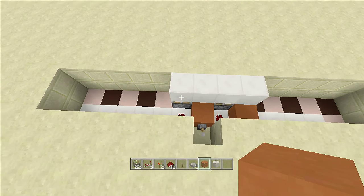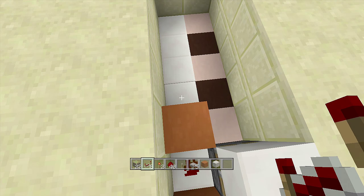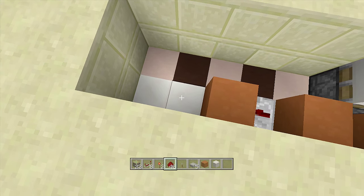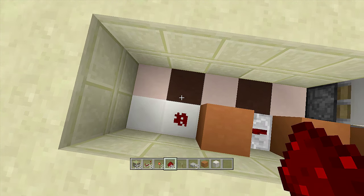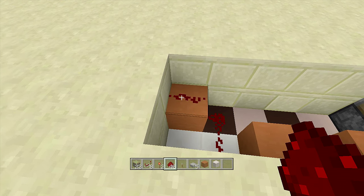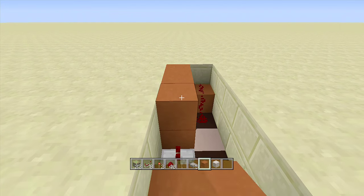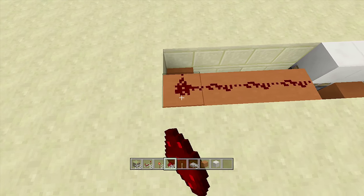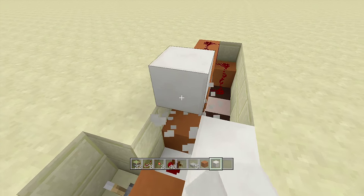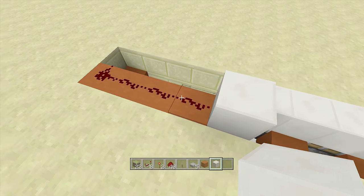We're going to start with the left hand side since both sides are exactly the same, just mirrored. Place down a block next to this piece of redstone dust and put a repeater going this way on one tick delay. Next place a block in front of your repeater with a piece of redstone dust in front of it, a piece of redstone dust going up towards the front, and a block in the corner with another piece of redstone dust. Come over four blocks back towards the sticky pistons and place redstone dust along all four blocks.